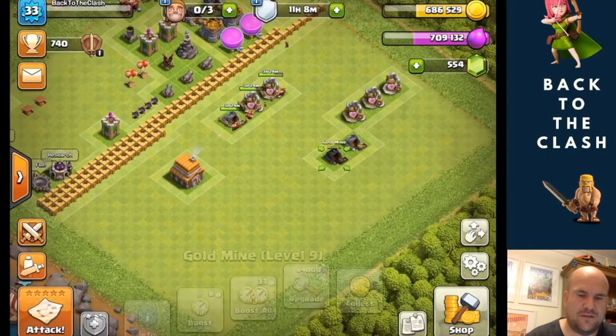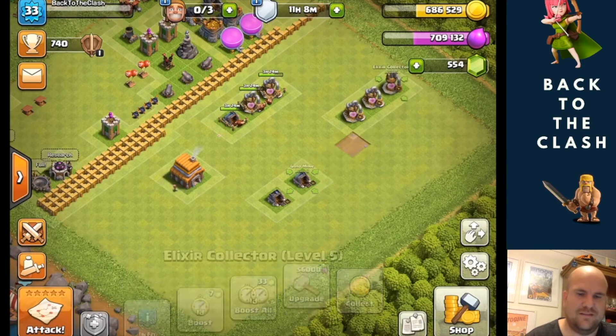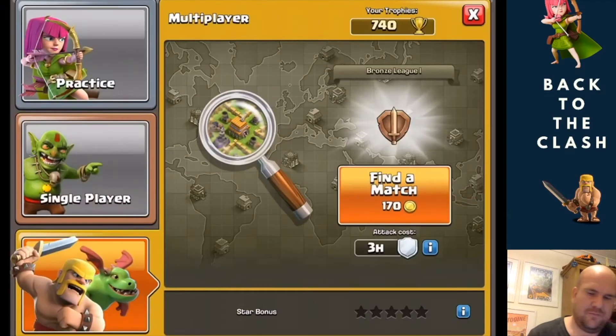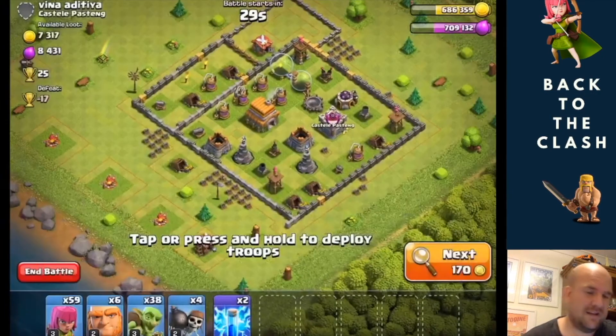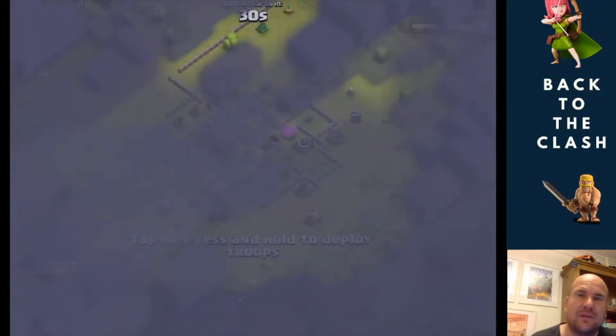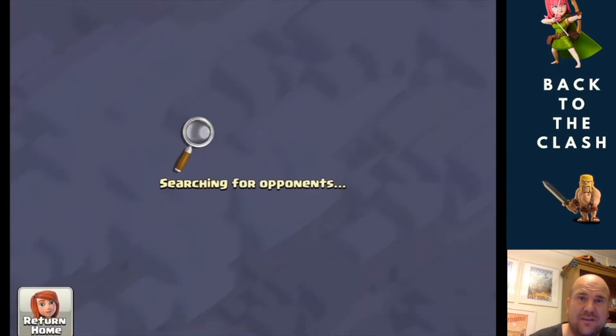So I've got one level 9, I've got one level 8. This wasn't really planned very well. Never mind. So I've got to do a bit of that, but that's not worth another video. What I'll do is just do a quick attack, try to get the loot up a bit. That will just give us enough, and then tomorrow we'll just get those upgraded and then get the Town Hall upgraded.